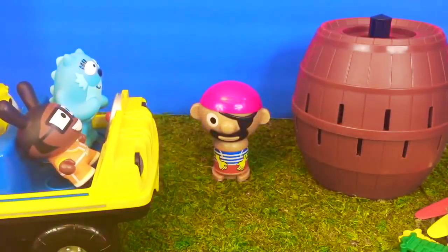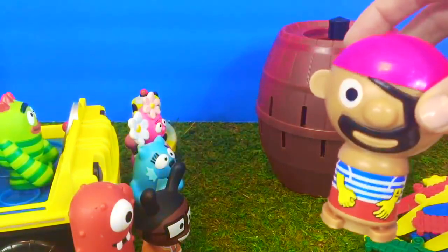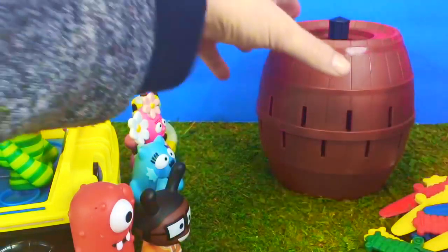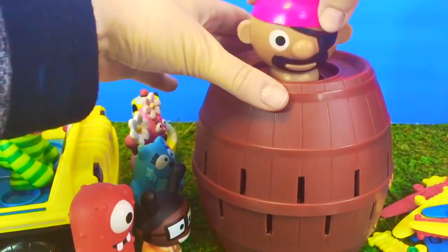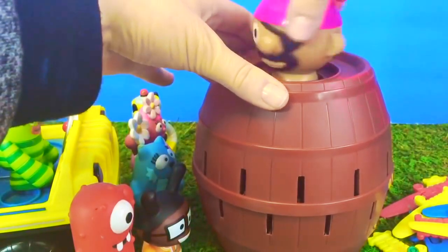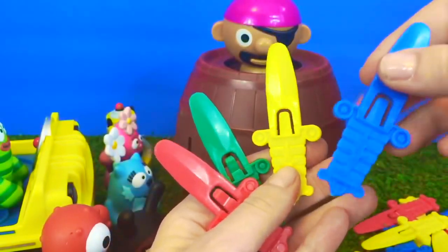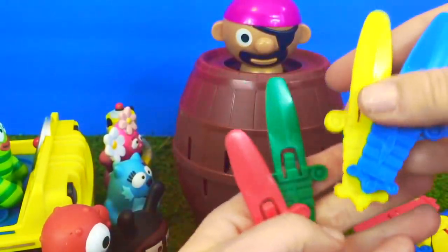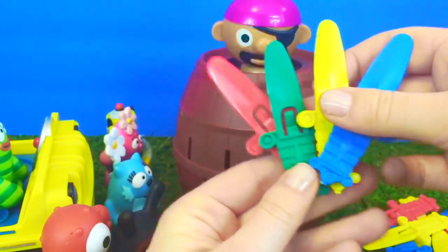Today we're gonna play the popping pirate game. Here's our little pirate — he has a striped shirt and a patch over his eye. We put him in the brown barrel, twist him around, and then we take our little swords and put them in the slits. Whoever's sword pops the pirate up wins the game.